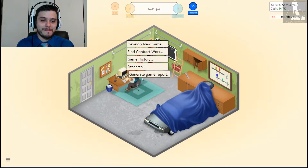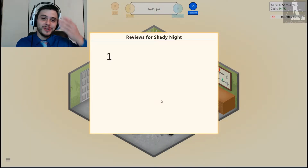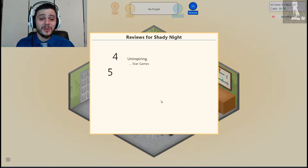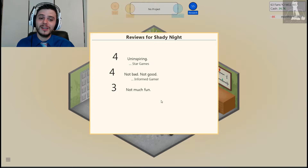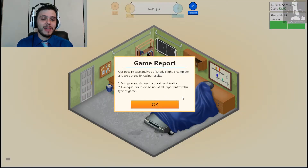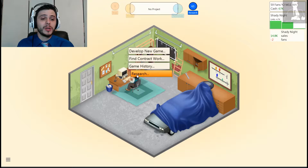Squash those bugs, man. I have a horrible feeling about this one. Shady Knight — release the game. Let's get a report. Here are the reviews — oh my gosh, these are horrible, these are the worst reviews. A three. Be a four — okay, I'll take a four. I really need a big break. I've got no cash. People just are not biting.